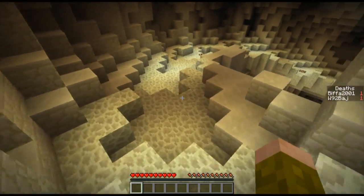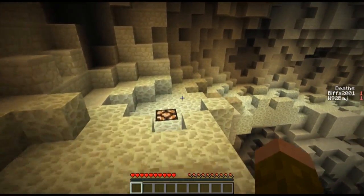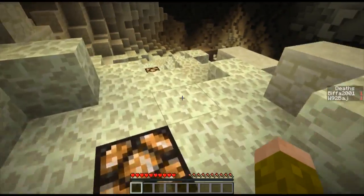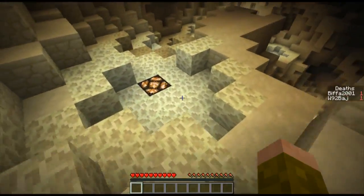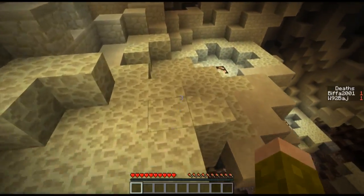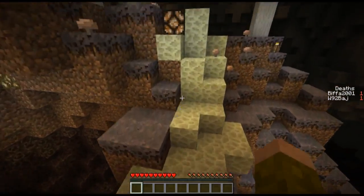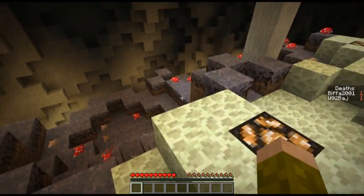We've got no water yet though, have we? There's a couple of water bottles in the chest. So it's giving us magma cream, we've got a brewing stand, there's some nether wart down there. I think I know where this is going — fire resist. Yep, correct. Two water bottles is just enough for one person to make it through the devilishly fiendish difficult fire pit of doom. But for two people there's no chance.